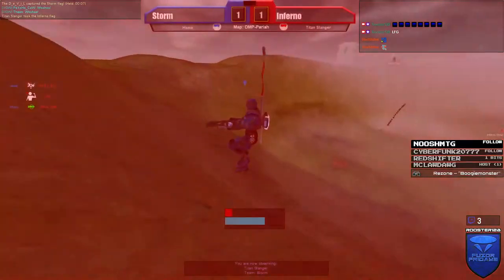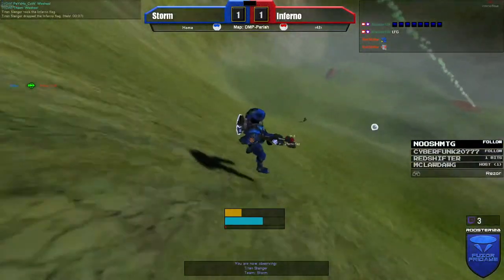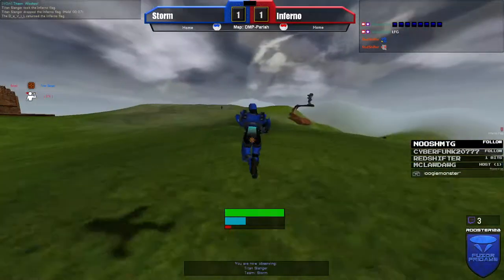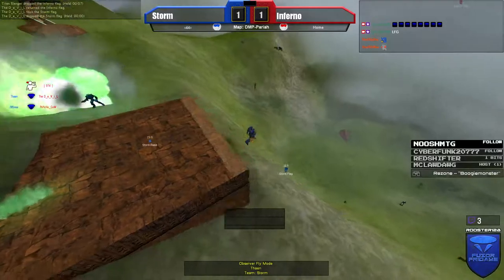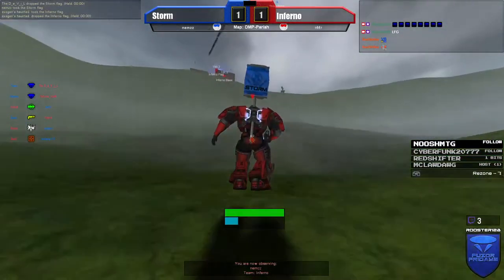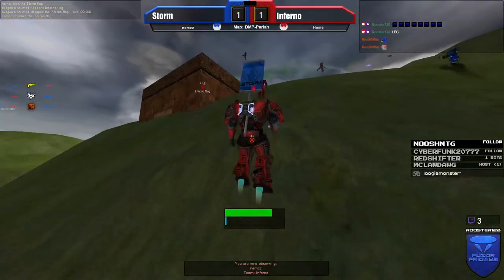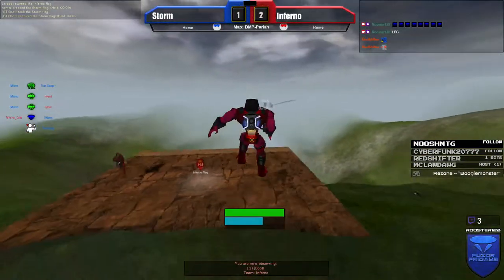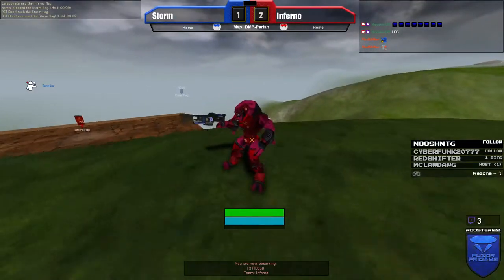That was a grab from Titan Slinger getting sniped right away, but still alive, deciding to pass the flag off near his base. It rolls downhill and is returned by Devil — great return. Yeah, the cluster play is definitely happening right now. The flag for Inferno — this is a returning player from Ireland, a friend of Devil's — running heavy offense and he was able to bring it back up. Nice play for someone just returning.